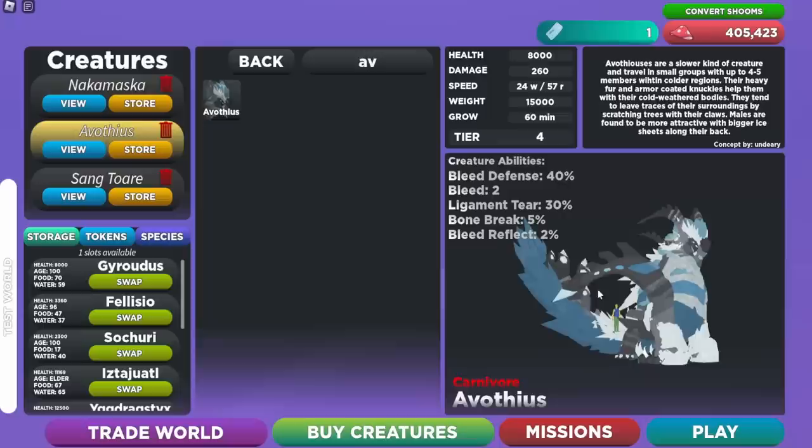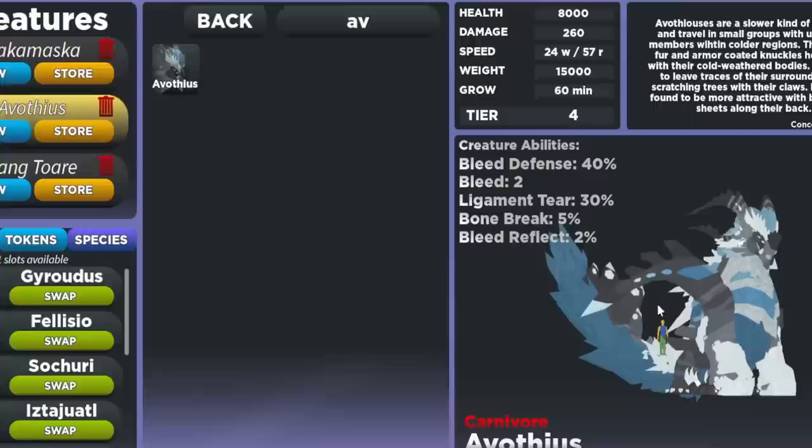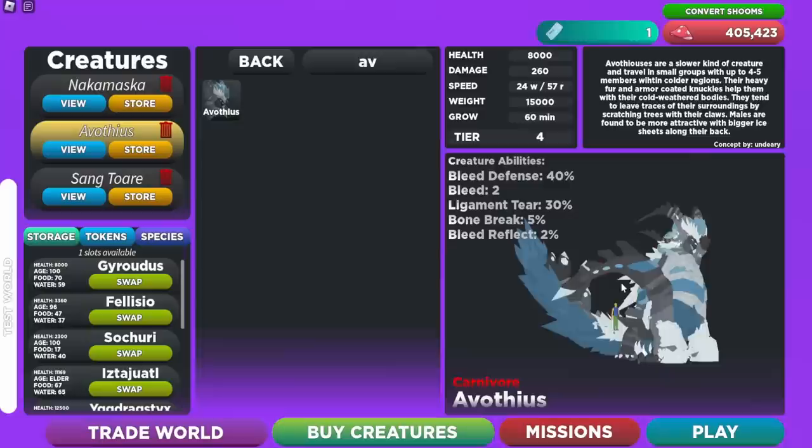Bleed Reflect — I think this is a new ability. I'm pretty sure this is the only creature that has Bleed Reflect, but correct me if I'm wrong in the comments. I'm pretty sure anybody that attacks you has a 2% chance for their bleed to be reflected back. That is really, really useful, and this creature is already so insane with its 8,000 HP and damage.